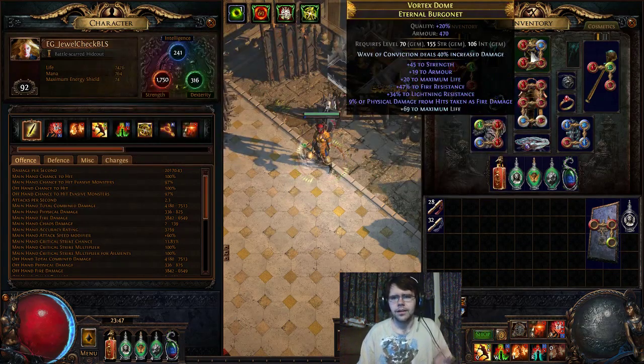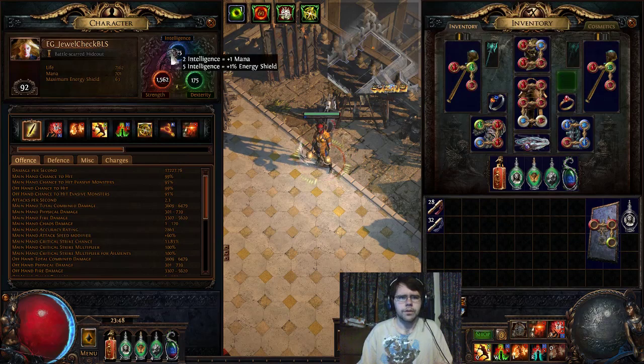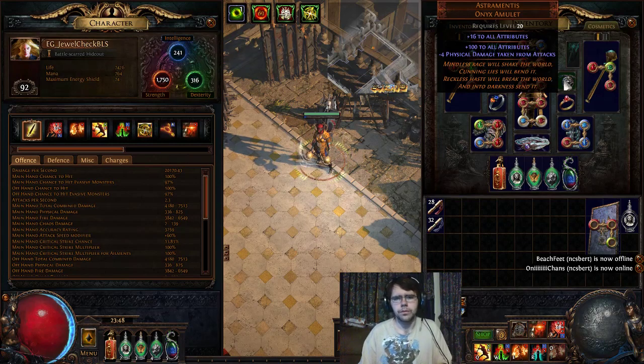For the helmet, we've got life and resist, and for defense, physical damage from hits taken as fire. For the amulet, I'm using Astro Menace. There are a couple of options — if you can get a good rare amulet with a ton of strength, you could go with that as well. If I take it off, I do lose quite a bit of intelligence and dexterity, giving me an even lower mana pool. Not the biggest deal considering this chest piece with the minus mana cost. You also lose a bit of accuracy, it goes down to 99%. If you do get rid of Astro Menace, maybe try to find something that has a little bit of dex just to even that out.